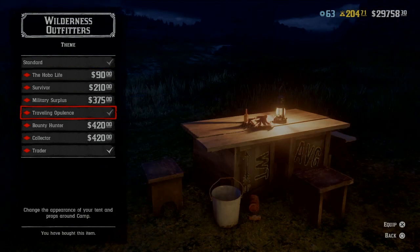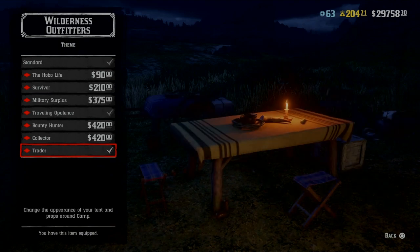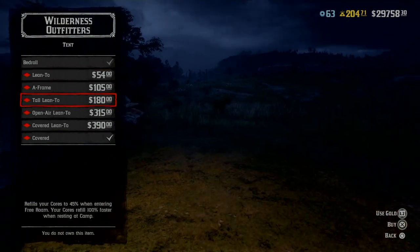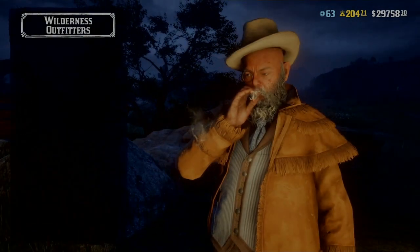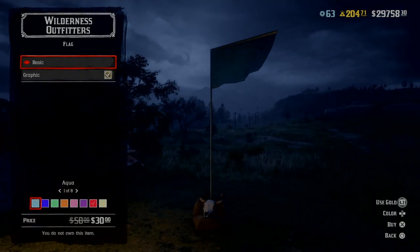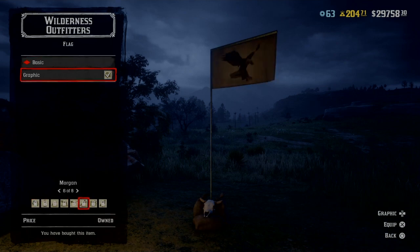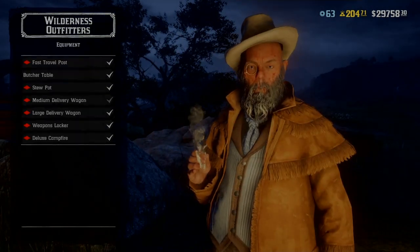Now we have some discounts over at the camp. Basically all these items have discounts on, including tents. Also different colored flags are discounted - you can get like $20 off a different colored flag. There's no new graphic but the colors are on the flag.